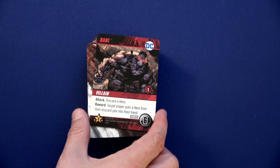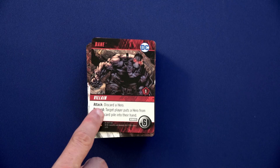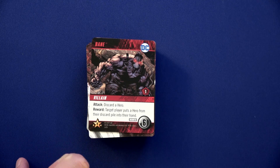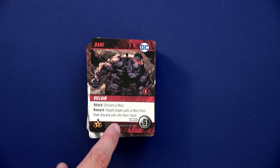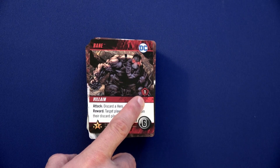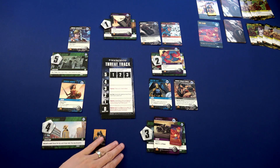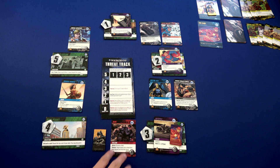We'll move to Wonder Woman's turn. We flip this over — we have our first villain: Bane. He has an attack ability where if you are in his space at the beginning of your turn, you'll get attacked. There is a reward if you defeat him: target player puts a hero from their discard pile into their hand. He takes six to defeat and is trying to move towards location one.